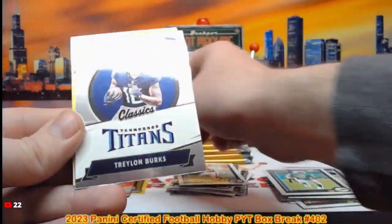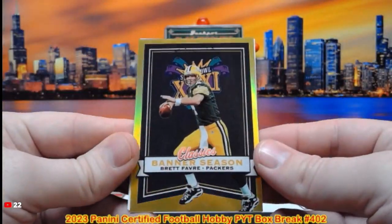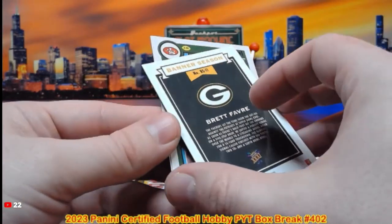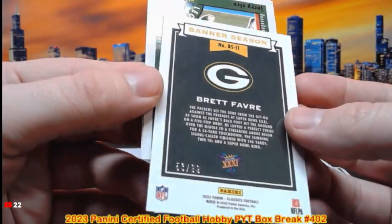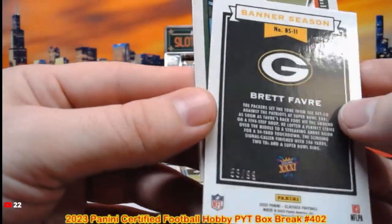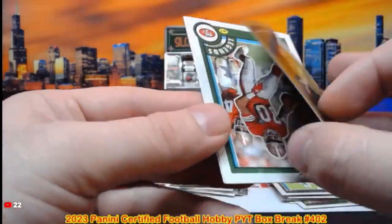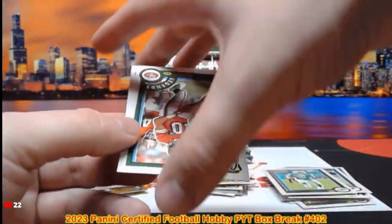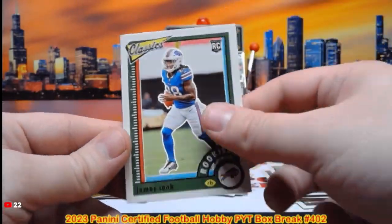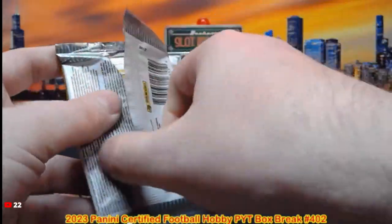That will be top-loaded as well. Traylon Burks Classic Beginnings. There's a Brett Favre Banner Season gold for the Packers spot — that is not the Aaron Jones, but you do get a numbered to 99. Camera got a bit messed up there — 53 out of 99 on the Banner Season Brett Favre. We got Jerry Rice and James Cook.